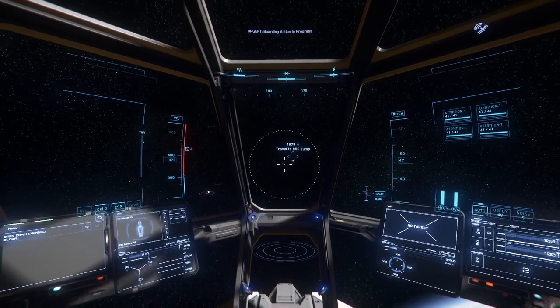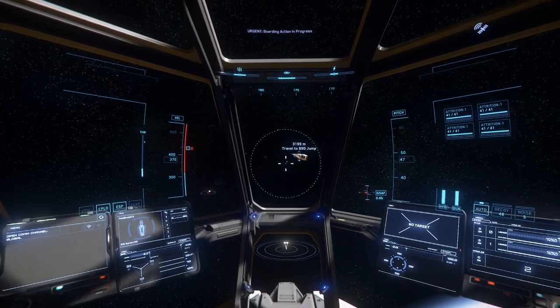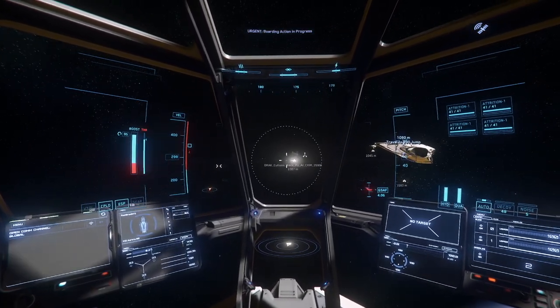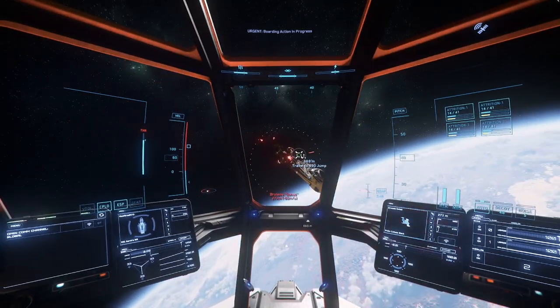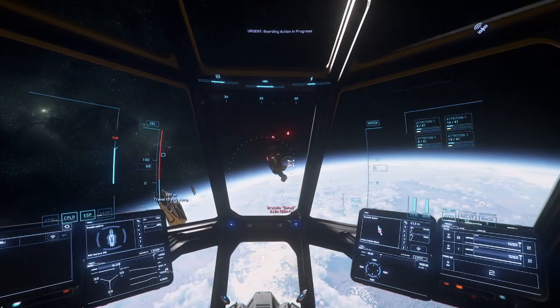I'm kind of surprised that we don't have any ships in the area right now. There's the 890 Jump. This right here — the Cutlass Black — he's gonna turn red and we're gonna need to take him out. Usually he's flying around.